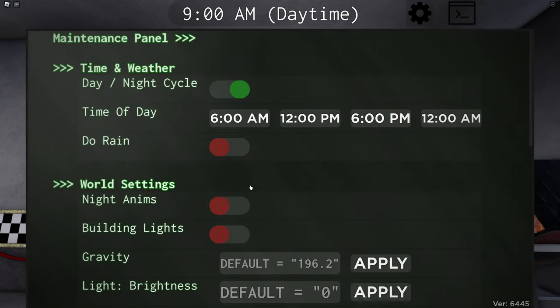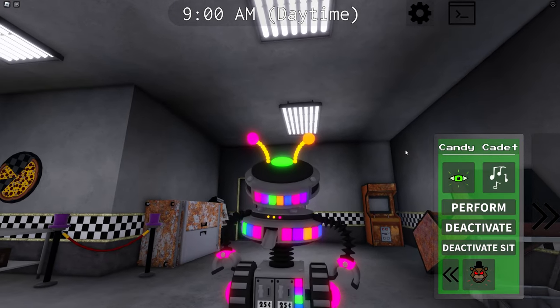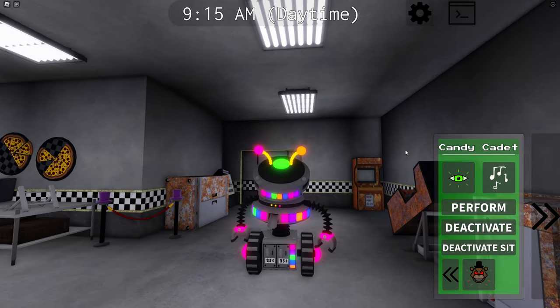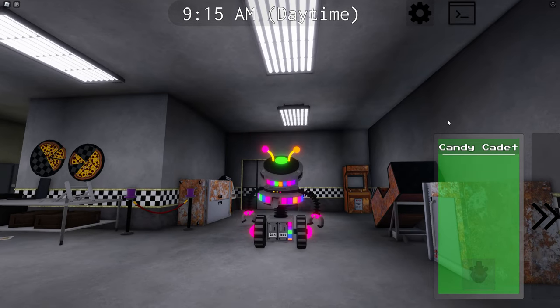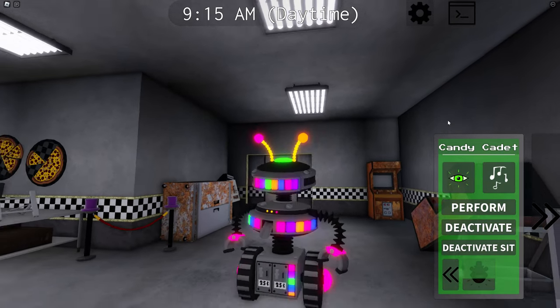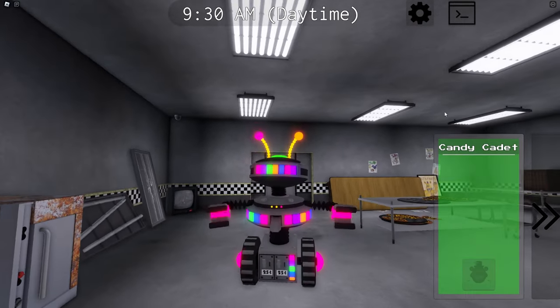Then we can switch over to the nighttime animations. He's a little bit more shaky — he's got to freak it out a little bit. And we of course get a jump scare. Why does he sound like that? Oh my god. As scary as Candy Cadet could possibly be, that was a pretty good jump scare.